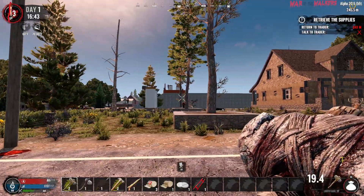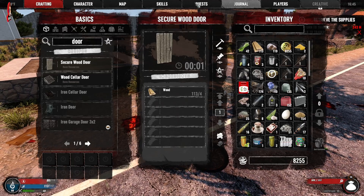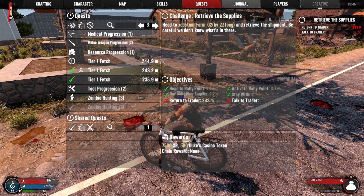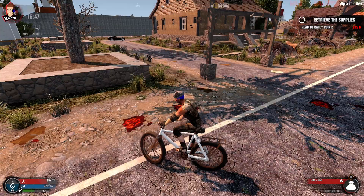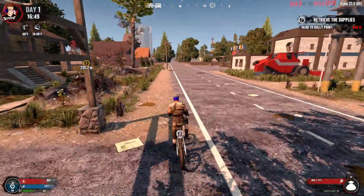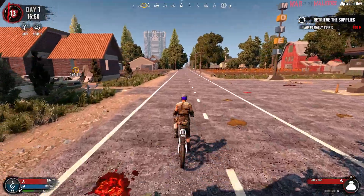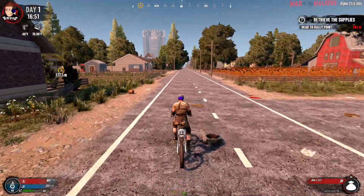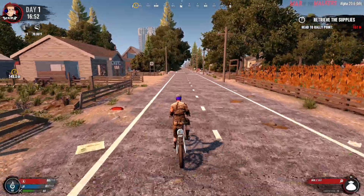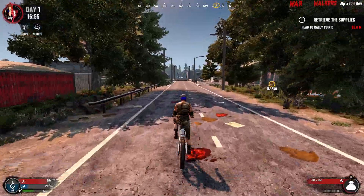Look at the size of that building there - like a factory or something! Where's the next one? 244 meters away, so back down this way. Nice, we're making good progress actually - knocking out a few quests already, found a base, well at least to start a base. Quite like some of these custom POIs as well.